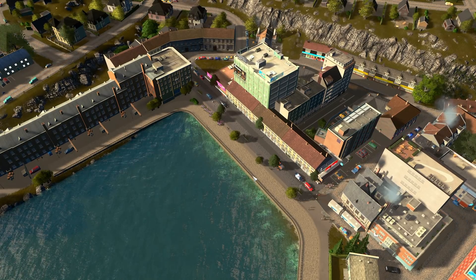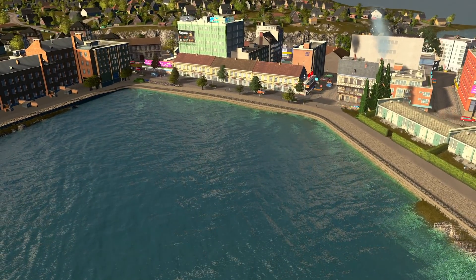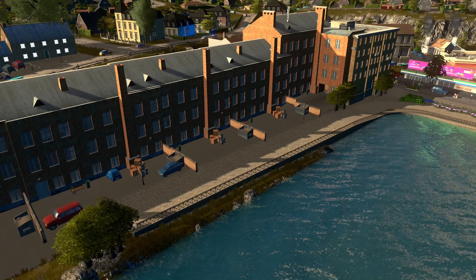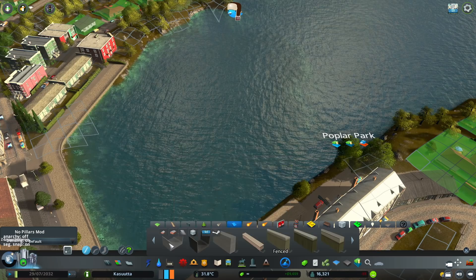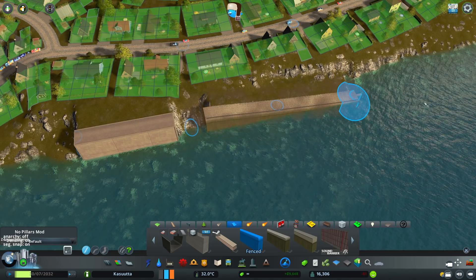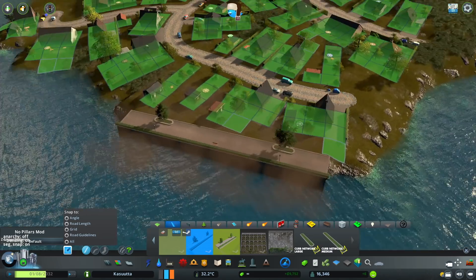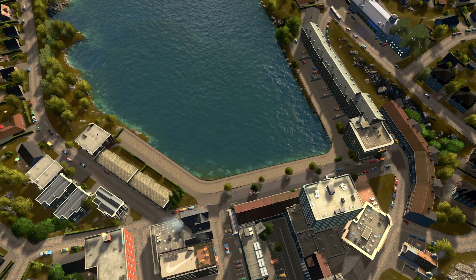The next one is the seawalls or boardwalks, whatever you like to call them. I love them because they're a really cool way to show that this is the end of the city and this is where the water starts. You can also use them on terrain banks — if you have a bit of a cliff, you can use a seawall to make it a little bit neater. There's a huge variety on the workshop. For example, you can get ones that have a bit of a fence on it, ones with different colors or different types of trees, and you can even get ones that have hedges or seats on them as well. Check those out — you'll thank me later.